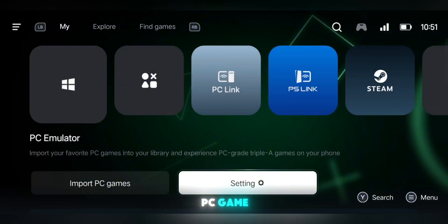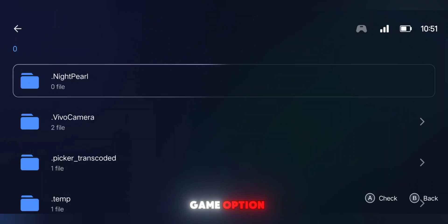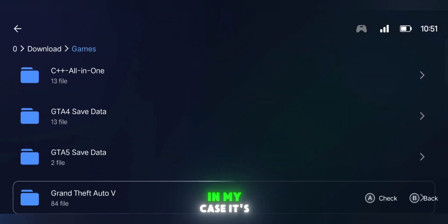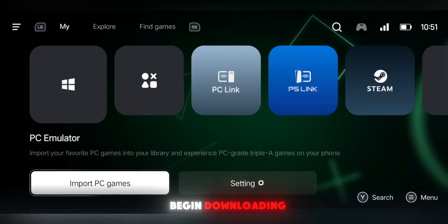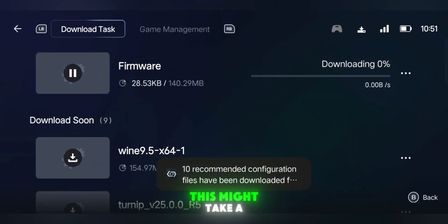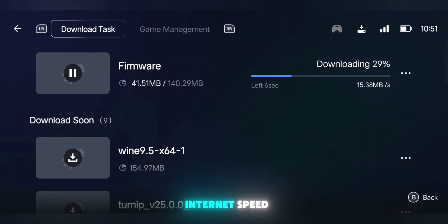Now let's import a PC game. Click on the Import PC Game option, then locate and select your game's .exe file. In my case, it's GTA V. After that, the emulator will automatically begin downloading the necessary components. This might take a few minutes depending on your internet speed, so be patient.